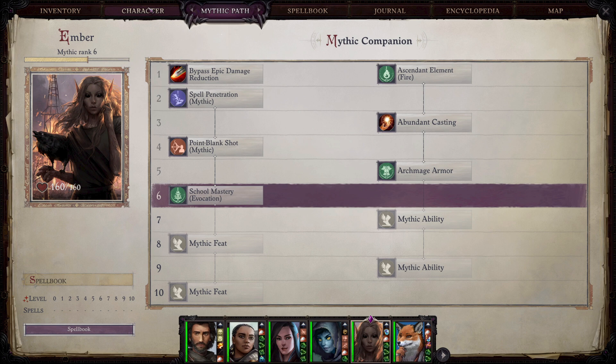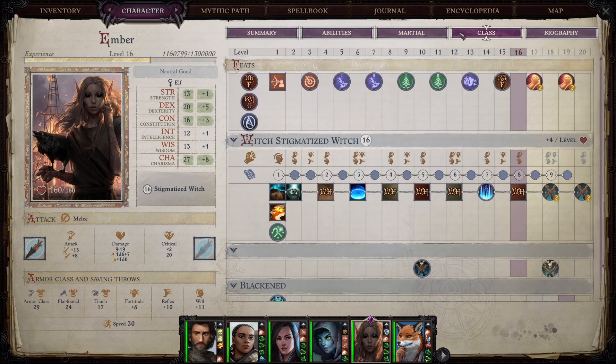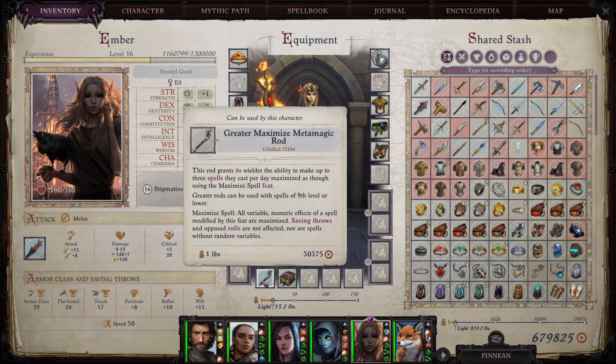When it comes to metamagic, I recommend using rods for Ember because of all the feats we're picking up — we really don't want to spend feats on metamagic. If you want to use metamagic, use the metamagic rods you can find or buy. Maximize and Empower are really the best options, as they flat out increase the damage we deal.